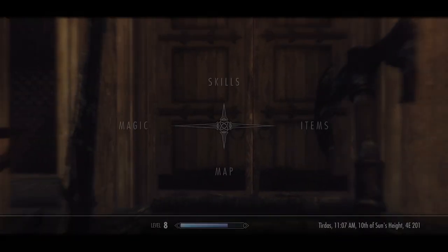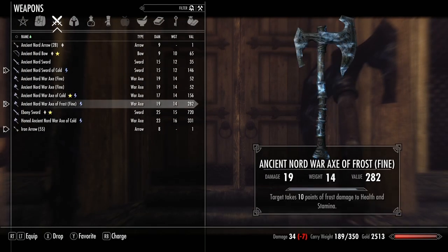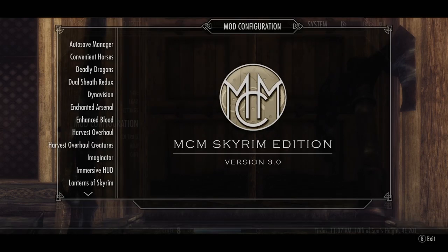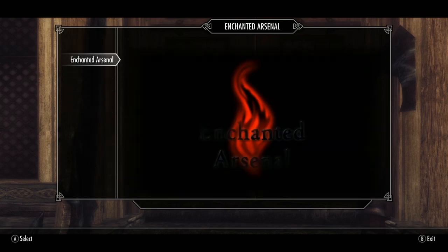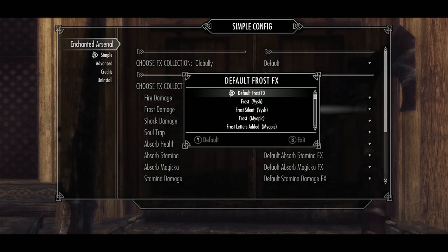First of all, you can see me here dual wielding two weapons with a frost enchantment — these are the vanilla enchantments. If you open the MCM menu and go to the Enchanted Arsenal tab, there are a few options for you to choose. If you choose Simple, you can basically pick a mod for every type of enchantment. I pick Frost by Vish here, for example.